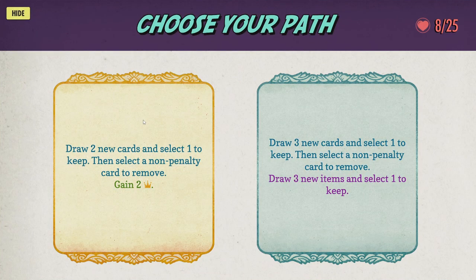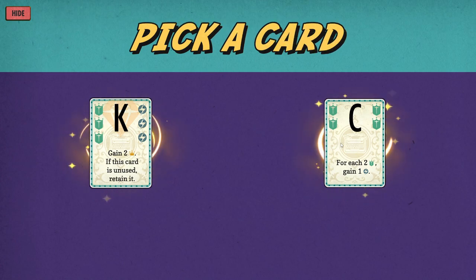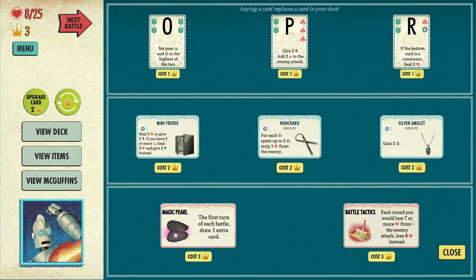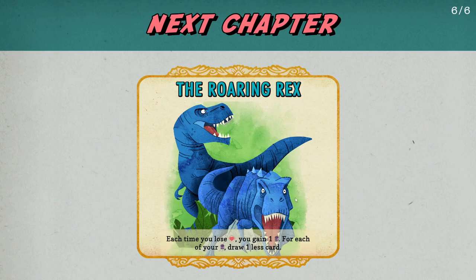I'm the best to ever do it. How long is the demo? Draw cards, gain crowns. That's a good K — that's a better C, honestly. It's a huge defense card; you'd want to remove another defense card. I think you remove your other E. Then we have three crowns, so I can buy something from the shop — 'Draw an extra card at the start of battle.' That sounds great. Here we go — the Roaring Rex. This is six out of six.